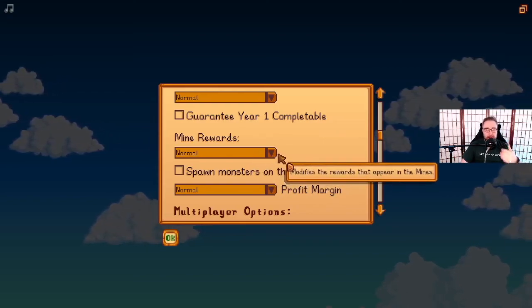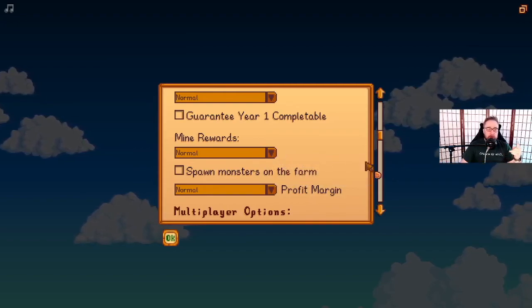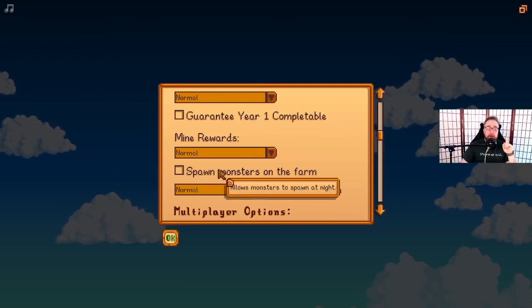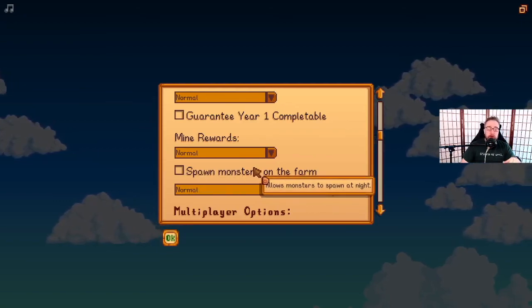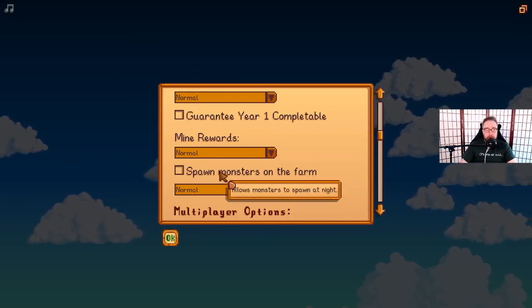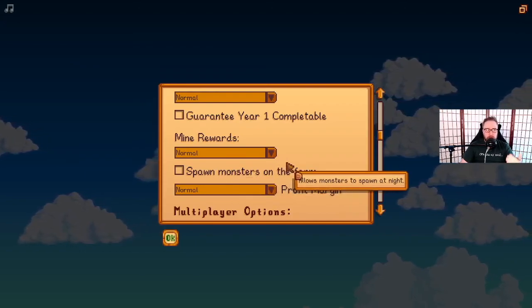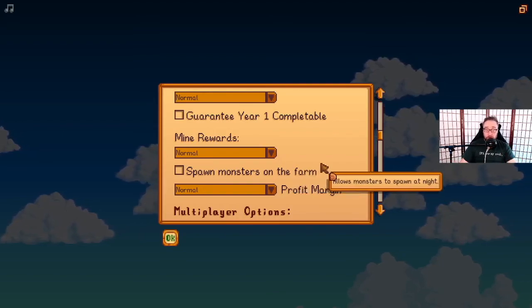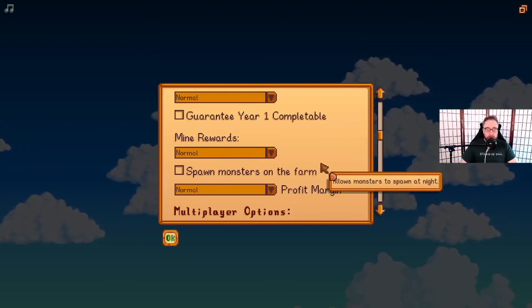I selected that just because I was really curious. I did not select to spawn monsters on the farm because I am doing the new farm layout in this playthrough and I didn't want to mess with that, but that is something that can be changed at any time once you unlock the witch's swamp, which we haven't even gotten close to in our regular playthrough.